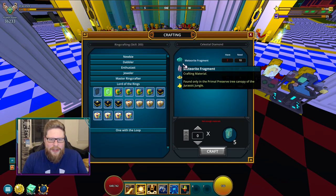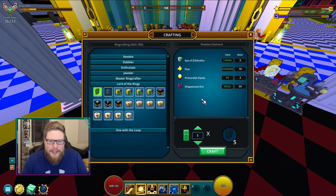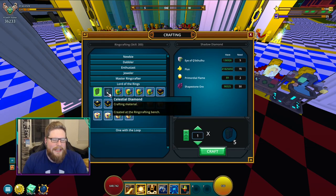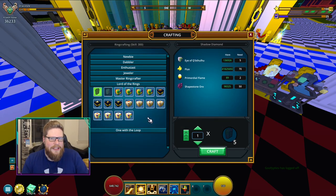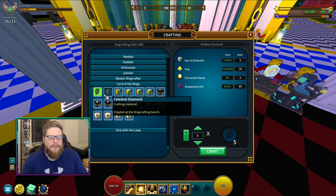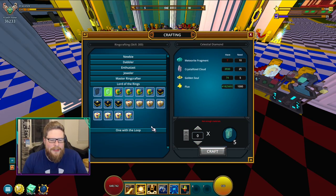This is what these are going to cost. Celestial diamonds need meteorites, crystalline clouds, golden souls, and flux. The shadow ones need Eye of Toyota, flux, primal flames, and shaped stone. I crafted some of these because I am going further to the next tier and I'm going to start making myself some crystal rings — I'll also explain how they work in this video. All these other tiers are basically very easy and very simple, and again it's all linked in the description. So let's assume you're making shadow diamonds and celestial diamonds — kind of equal of each, depending on how many materials you have.